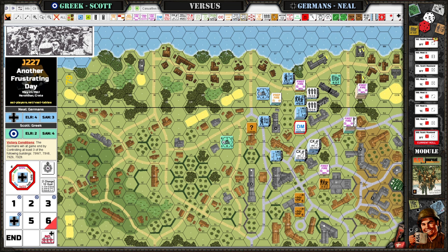The special rule was: at the beginning of each of my rally phases, you roll one die. If it was a one, I get a full squad. If two through five, I get a half squad. I got a half squad the first turn. If it's a six, you get nothing. And guess what you rolled for three of those turns.